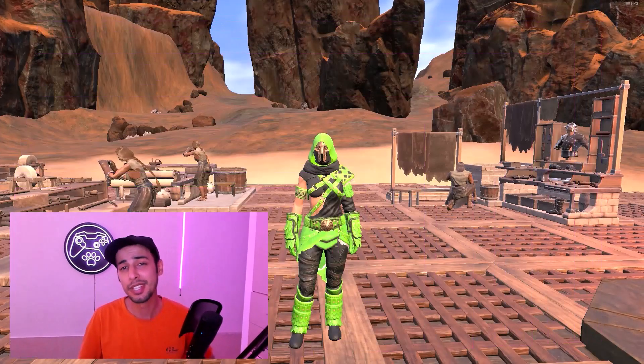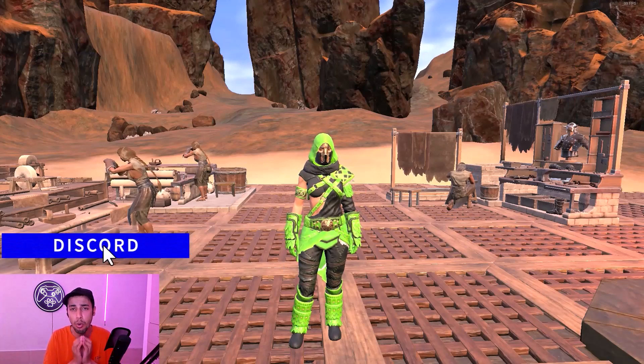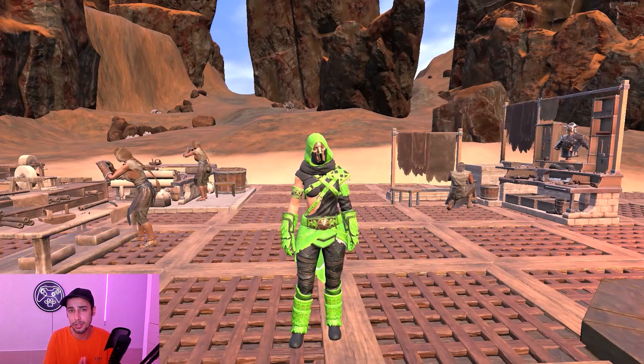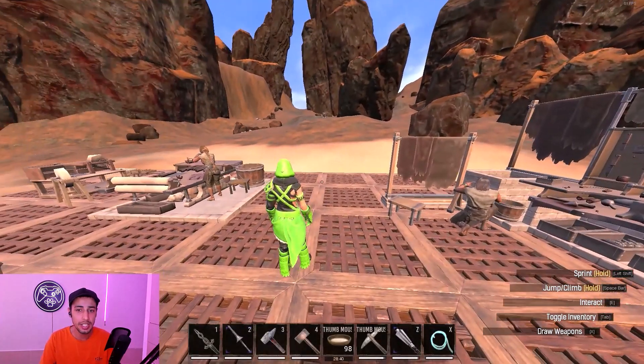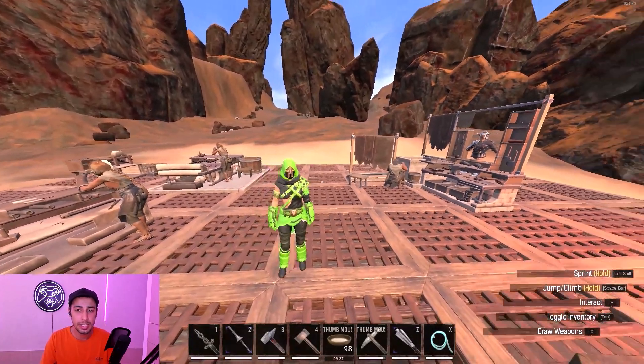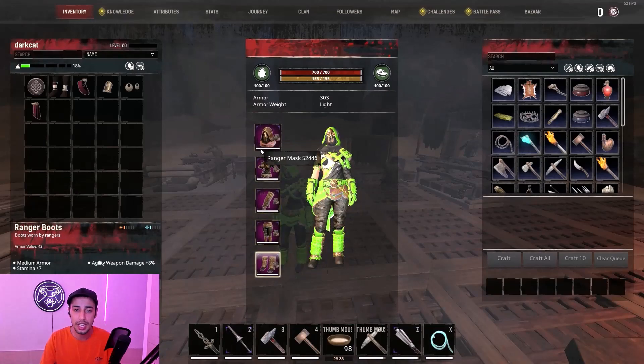Hello everyone, my name is Awesome but you can call me Arcade. In this video I'm going to explain how to get this new OP gear that is kind of hidden in the Chapter 3 new patch of the game. Most people are using this gear in PvP servers — you can see it's quite OP and it gives you quite good stats. Each piece gives you seven stamina plus eight agility weapon damage.